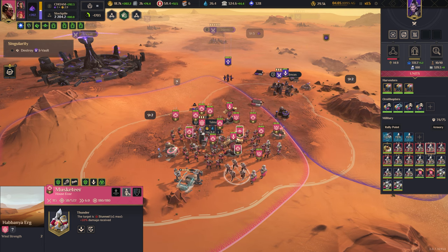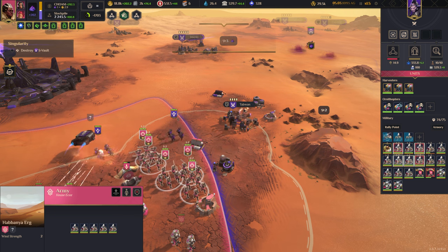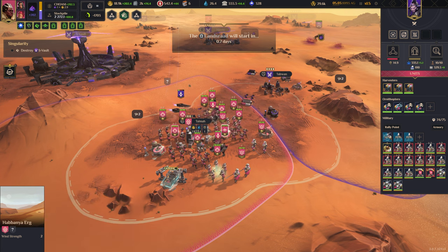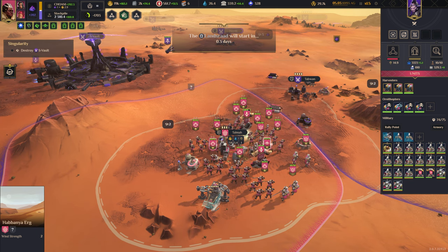These freaking rail cannons — the range is actually absurd, including their damage. They are glass cannons, to be clear — no joke, scary nasty little buggers. So it should be just after the Landsraad attack.